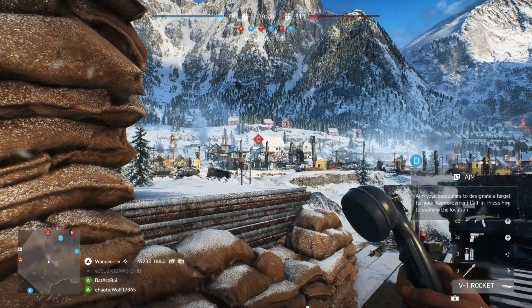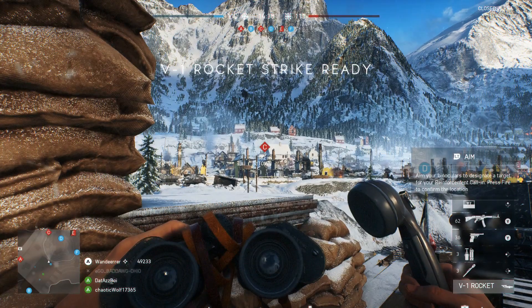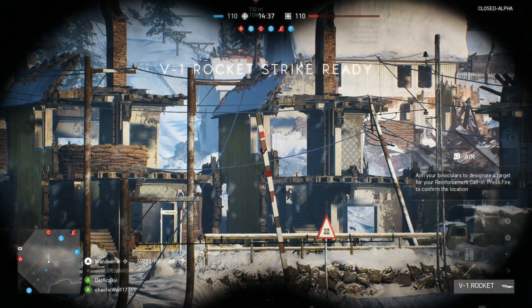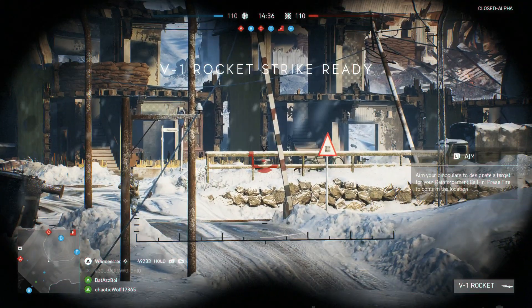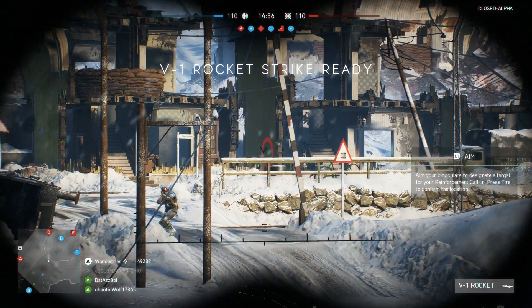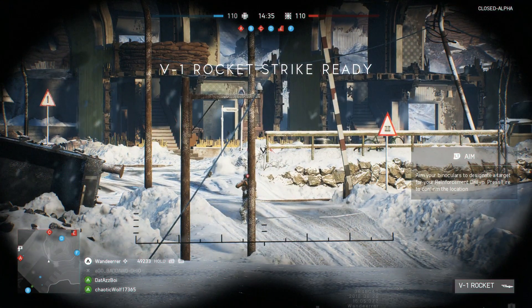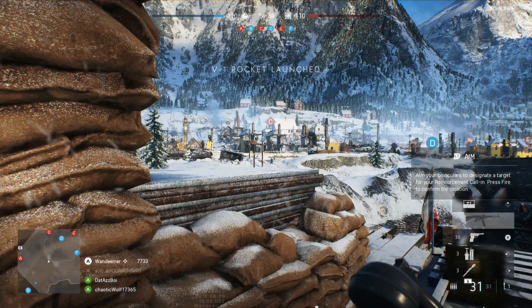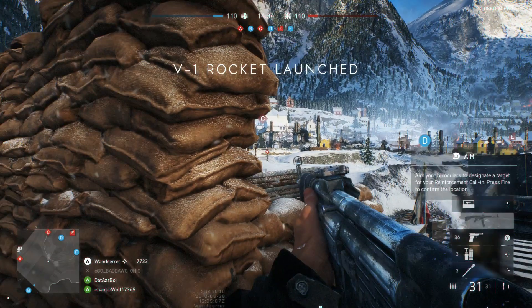This is going to move us into our soldier screen, where we'll see binoculars in our hand and can pinpoint where we want the V1 Rocket to strike. We're going to hit the left trigger to zoom in, and once we have chosen our desired location we're going to hit the right trigger, which will call in the V1 Rocket to the designated location.